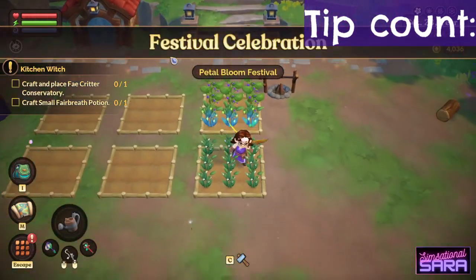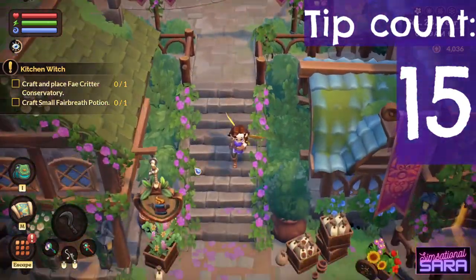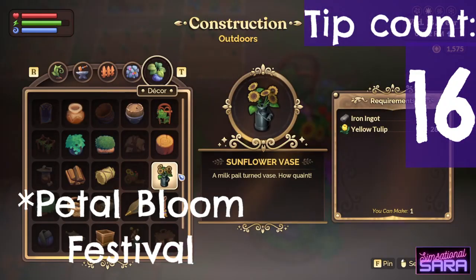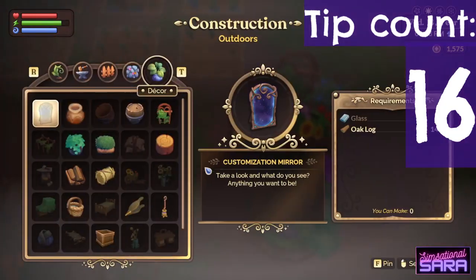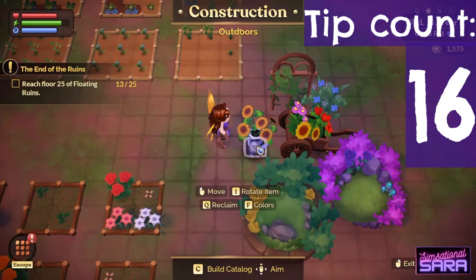If there's a festival, you'll get a notification at the start of the day — go straight down to the docks and into the town hall to get in on the action. At the Flower Bloom Festival, Merit will ask you to craft decor items with flowers. You can get recipes from her, but only on the day of the festival. Failing that, if you have the Squid Vars recipe, you can craft that instead — it counts.